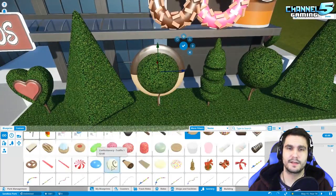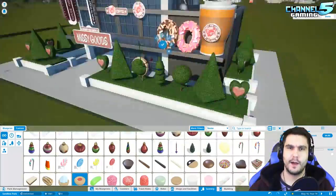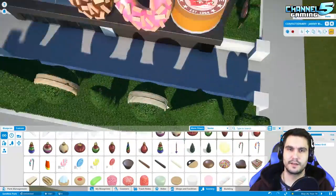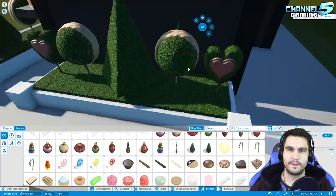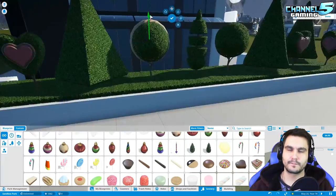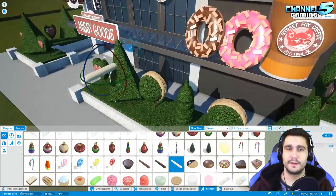In Planet Gulpy I did planets out of the trees using colors — making a little solar system. This time I decided to use cookies, just playing around with different cookies to figure out how to make these trees look yummy, since Missy Goods sells cookies and donuts. I ended up finding something that works.